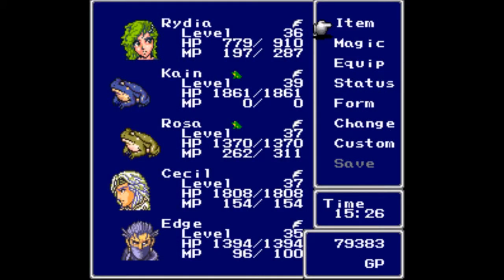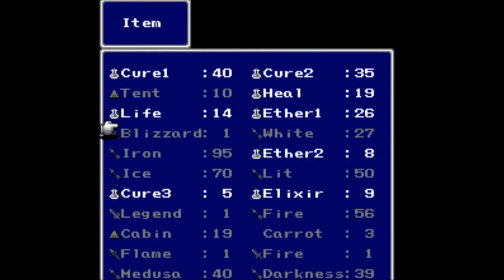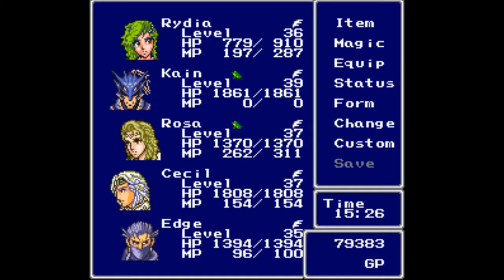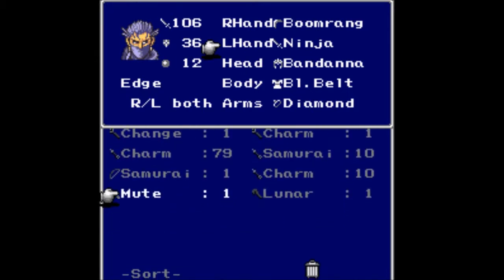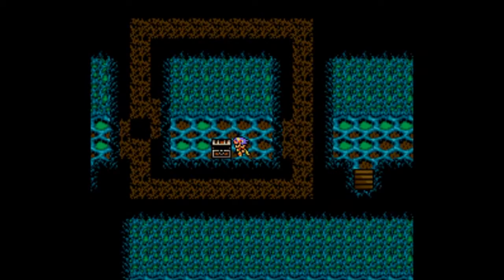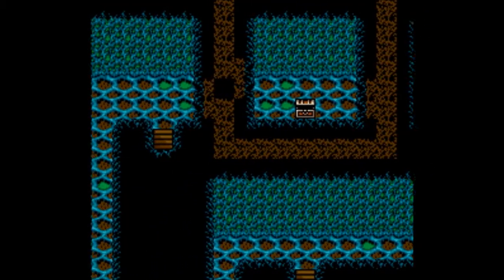I still have a couple toads in my party here, let's fix that. Heal. Congratulations, you are now healed. I believe Edge is the only person I can use that Mute Dagger on — 106, 91 — just like I thought, not nearly as good, but it does have a chance to inflict mute, which is kind of nice.